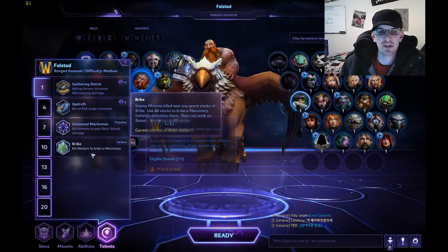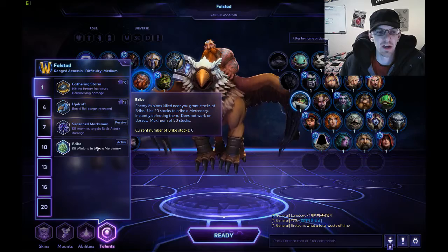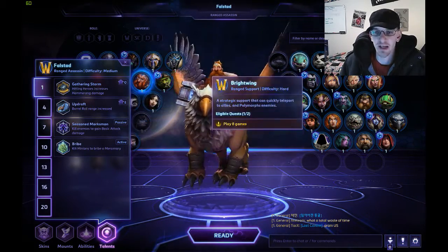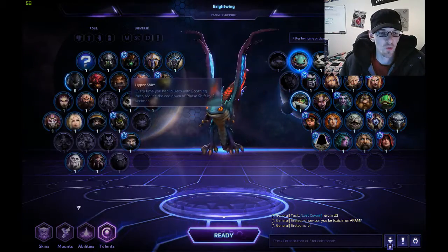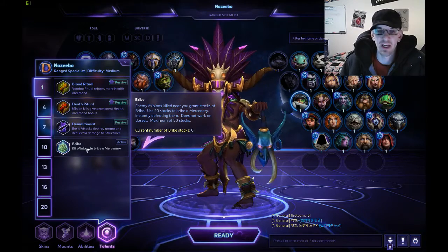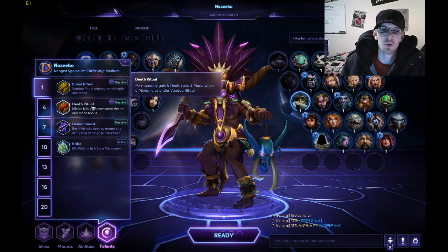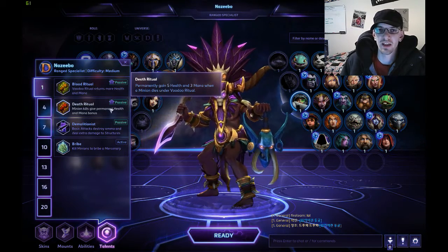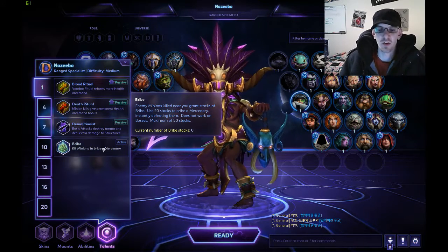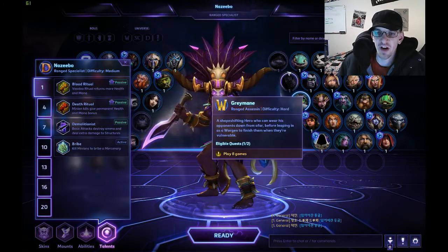There are actually 7 different heroes that have either Bribe or a variation of Bribe, and it's actually extremely handy. When I play Brightwing or Zagara, I do typically take Bribe. I know a lot of people take Death Ritual, but I personally think it takes a little too much micromanagement, and it also depends on the map.